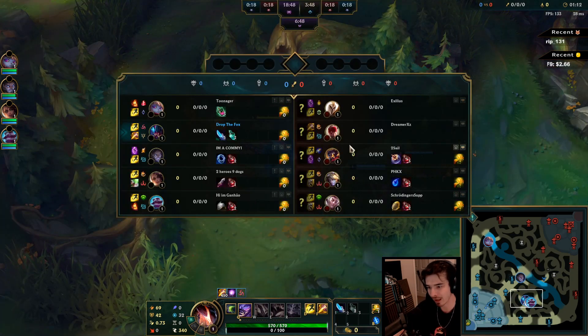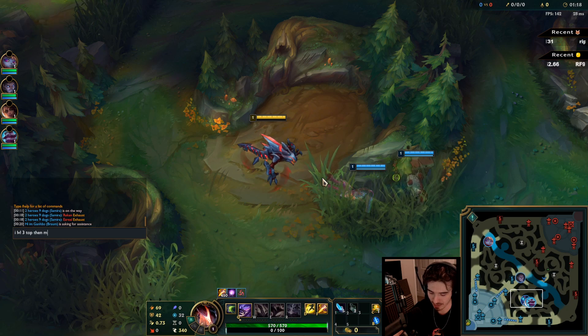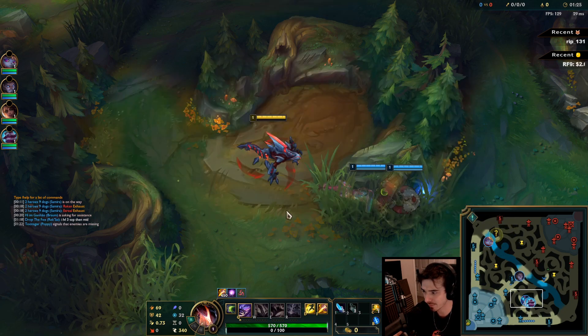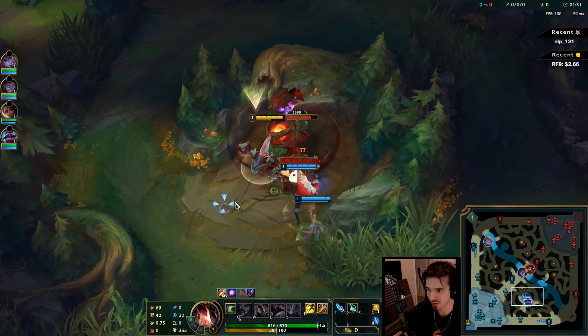So who's the most vulnerable guy for us to gank? Well, both their solo laners. Level 3 top, then mid. Both their solo laners are really easy to gank — Kayle and Viktor, like, no escapes. Decent setup for us as well. So I'm just going to go for level 3.